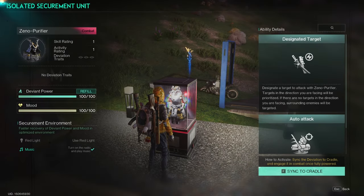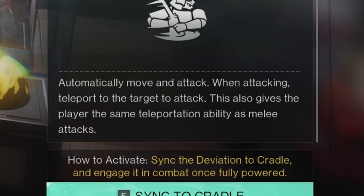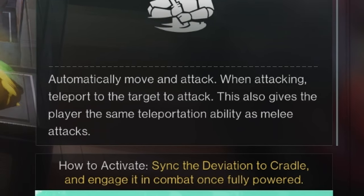The Xenopurifier is a combat deviant with Auto-Attack — it will automatically move and attack. When attacking, it teleports to the target to attack. This also gives the player the same teleportation ability as melee attacks. Let's sync it to the Cradle to show you what that means.